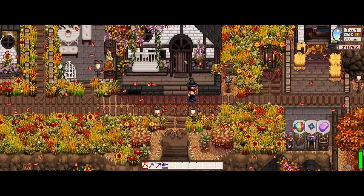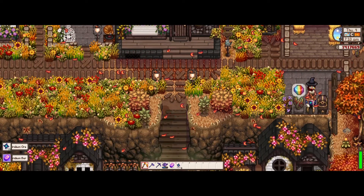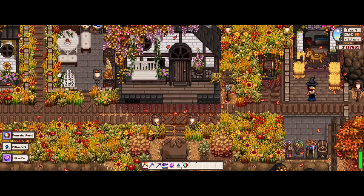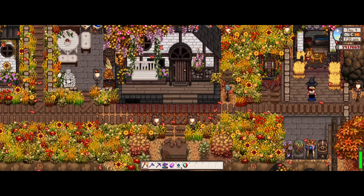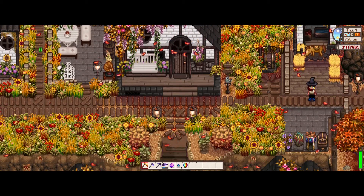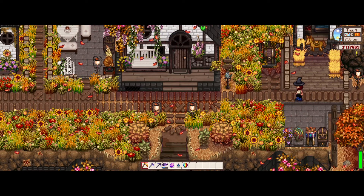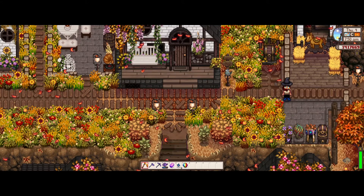So we start out here on a beautiful fall day. Let's start by collecting these — I'm probably going to go through and collect what I can from all the different zones of my farm, so you can see exactly how everything functions. I will say I have the automate mod set up right now. It works like a dream. And with such a big farm, I really need the extra help or I would be here all day. So without further ado, let's get started.